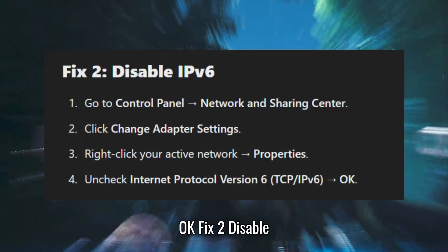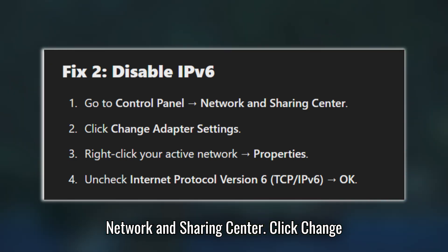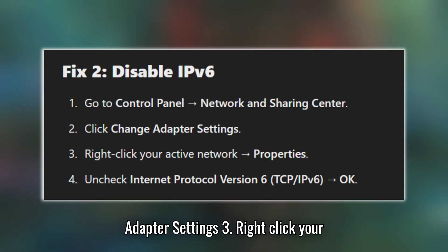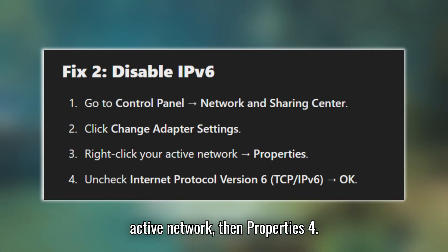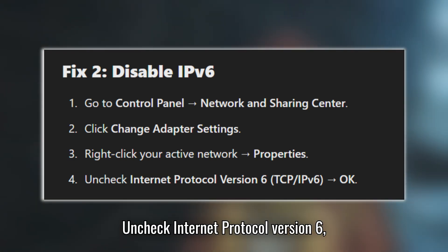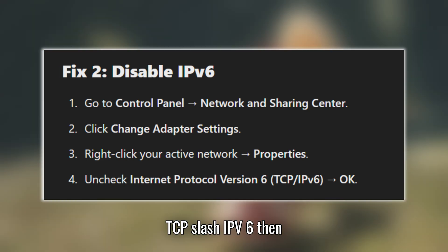Fix 2: Disable IPv6. Go to Control Panel, then Network and Sharing Center. Click Change Adapter Settings. Right-click your active network, then Properties. Uncheck Internet Protocol Version 6 (TCP/IPv6), then click OK.